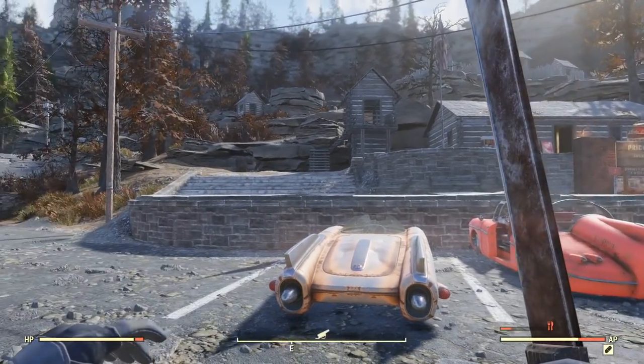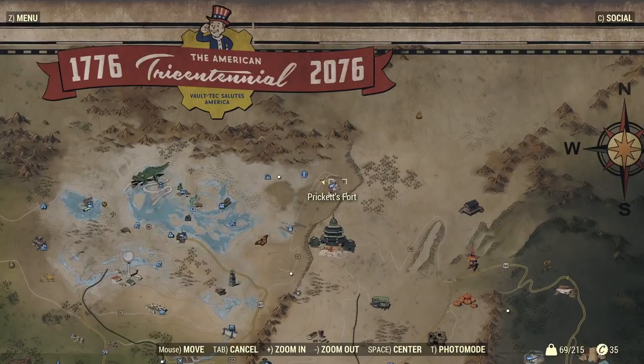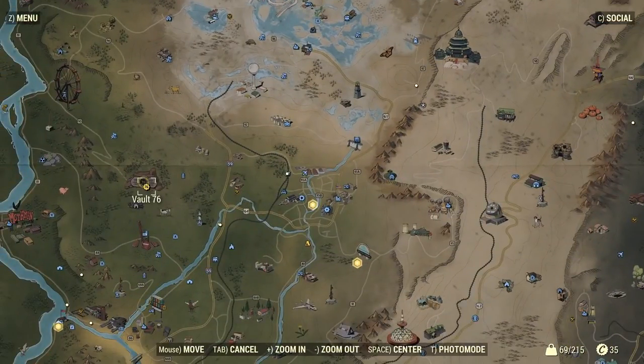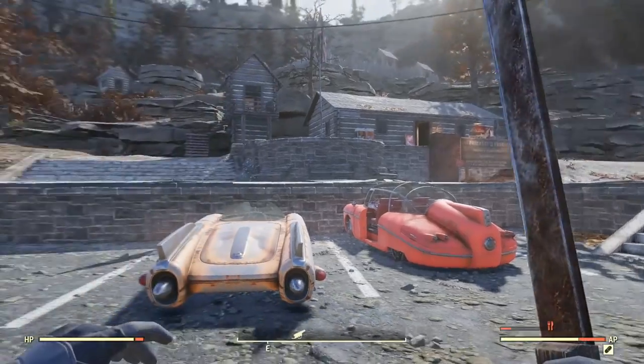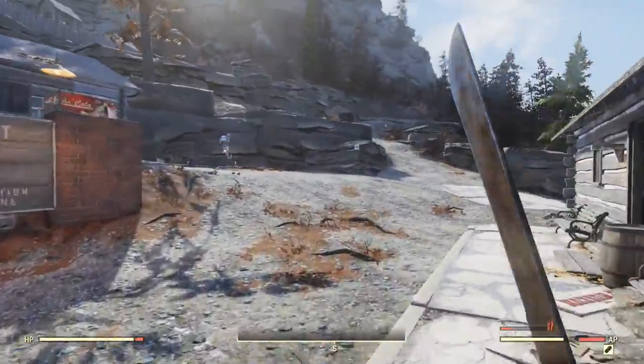Alright guys, to start this leather run, you're going to want to come on your map to a place called Prickett's Fort, located at the top north of your map. If you need Vault 76 as a reference, it's right here. Once you get to Prickett's Fort it will look a little something like this, and all you have to do is follow the path I take to find your leather.